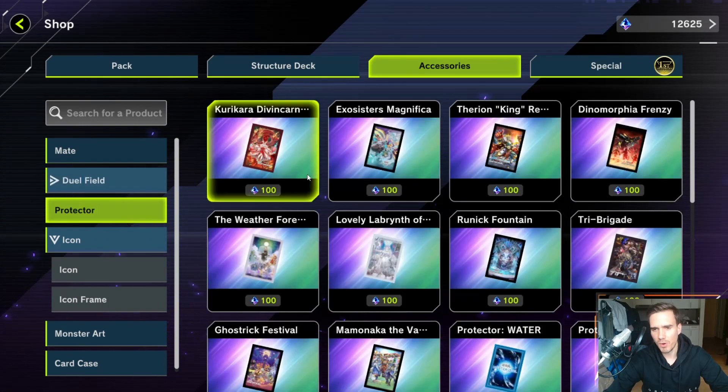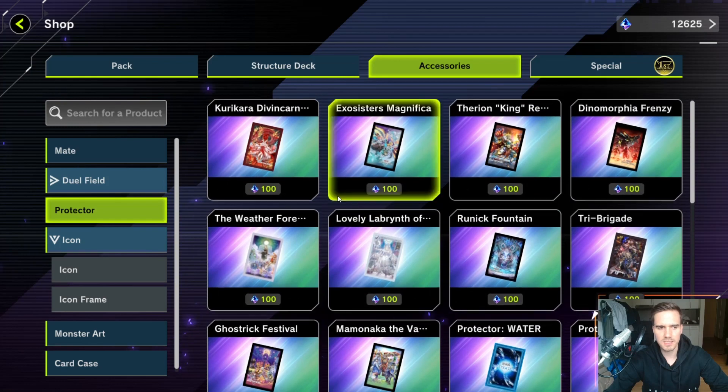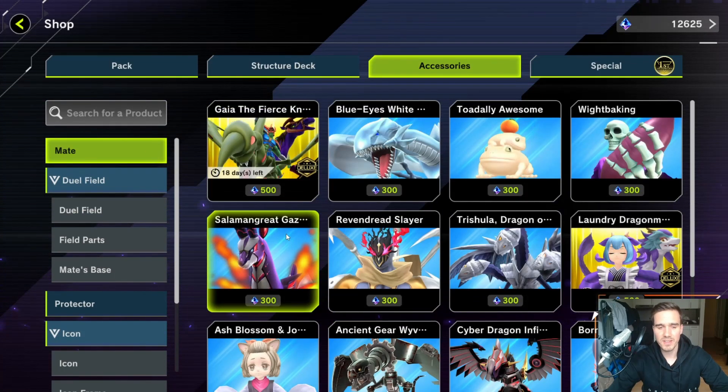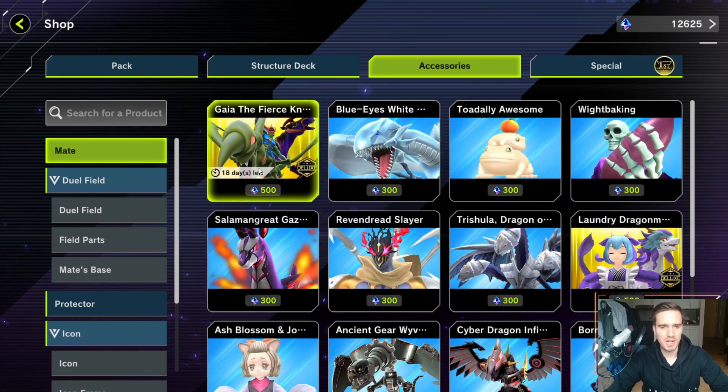If you want to maximize your gems and play meta decks optimally, you would never go for anything in the accessories category — not for the duel fields, not for protectors, not for icons, monster art, or card cases. I myself sometimes bought the sprite protector for 100 gems, that's all right, but the duel fields at 600 gems or Gaia at 500 gems is quite a lot — for 500 more you can get 10 packs of cards.